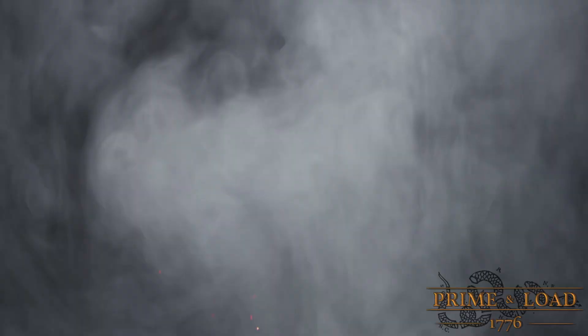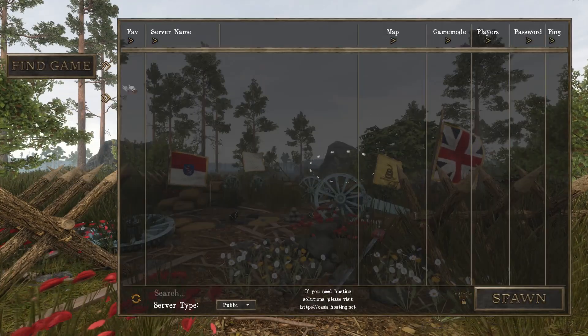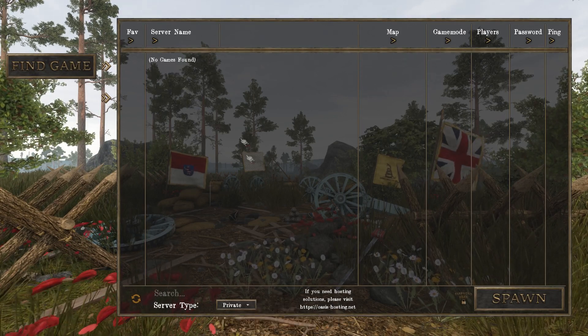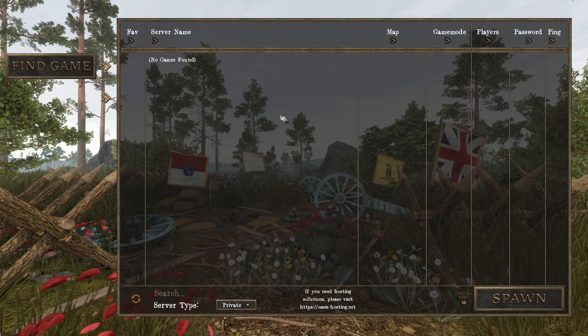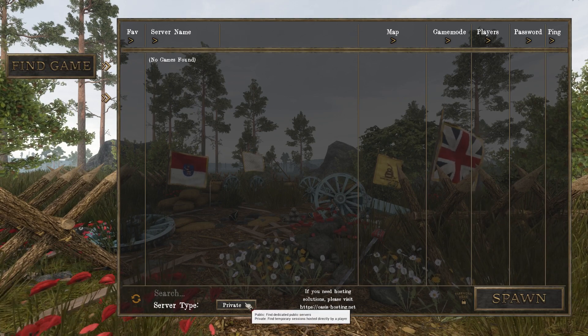So if you want to join one of these servers — so your friend's hosting — you just go to Find Game, and then bottom left here, see if it says Public, you go to Private, and then if there's one being hosted — obviously no one is right now because this isn't out — but there will be, you join there.